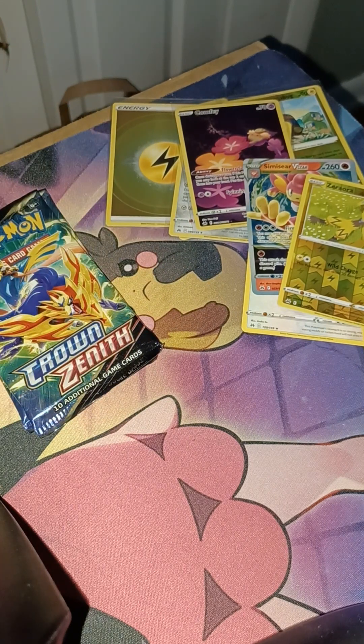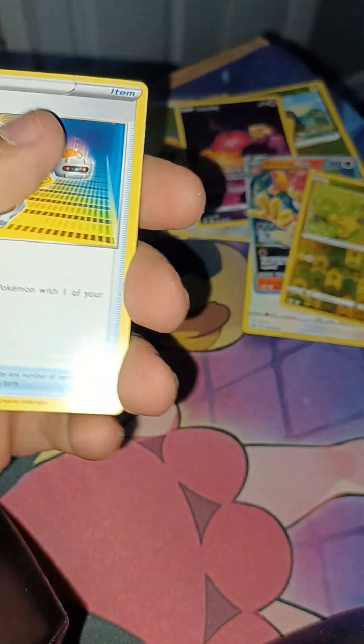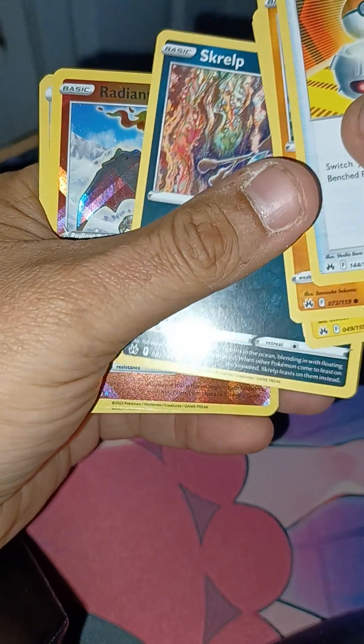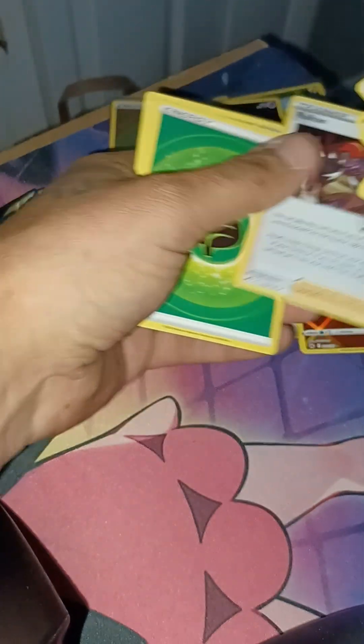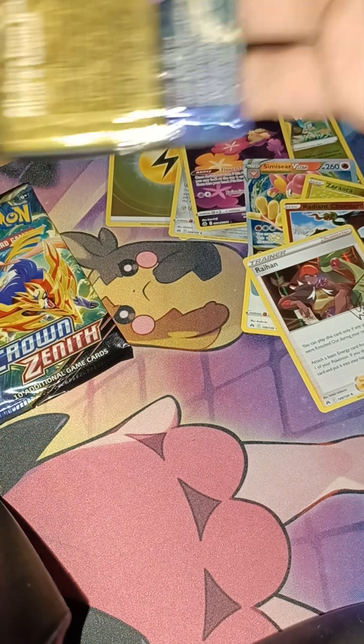Crown Zenith is almost done. Paldea Evolved — I finished that yesterday, finally got my full Paldea Evolved set, every single card freshly pulled, sleeved, and in the binder. Gold card for you. Switch, Pachirisu, Holo, Pata, Wugtrio, Scovillain — we got the Radiant Charizard and the holo signature male waifu trainer. Alright, get these last two packs done, we'll sleeve up the Zenith and get it wrapped up.